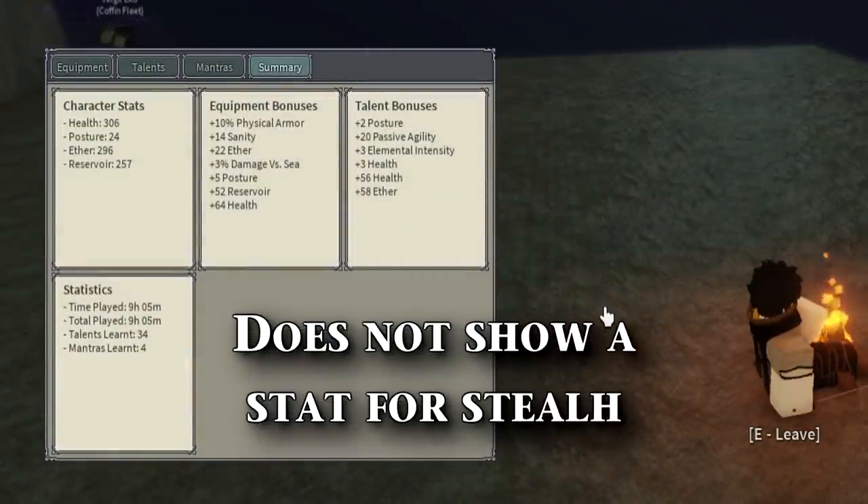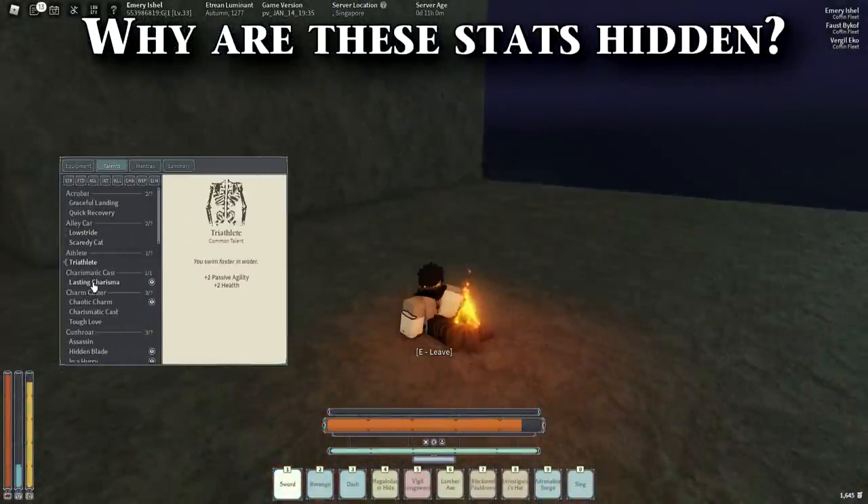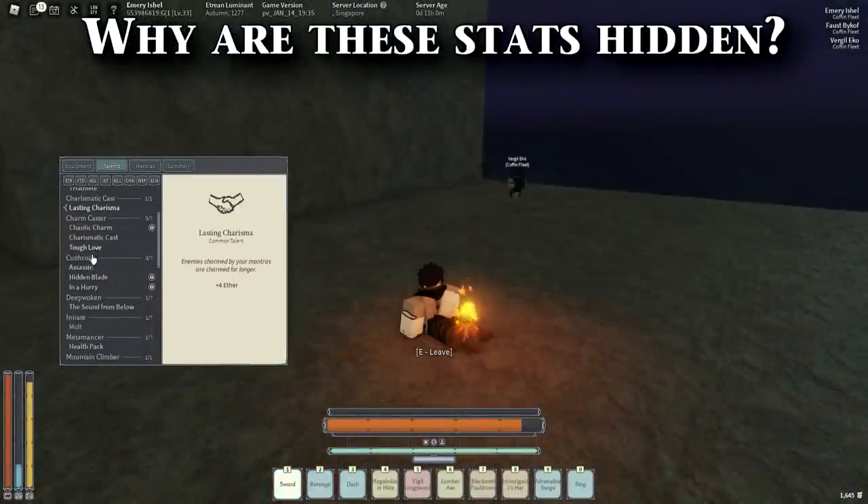Something that's really annoying is that it actually says it increases your stealth, but it doesn't show it on the summary. This is the same thing for strength — it says it increases your armor penetration, but it doesn't show it at all on your summary. This is not supposed to be a hidden stat; this is something that you level up on the menu. Like, is it too much to ask for a detection range?